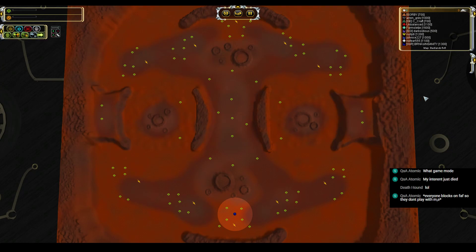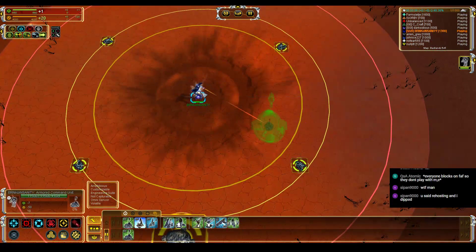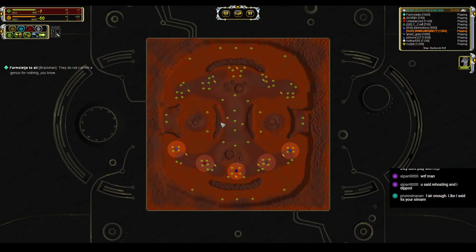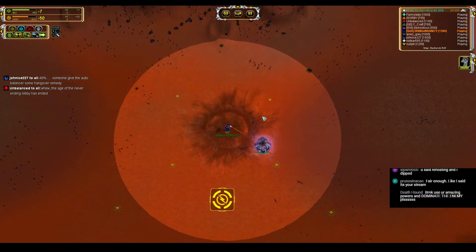The game is Supreme Commander: Forged Alliance and the map is Badlands. We need to build something for adjacency and get started on some of these mass extractors. This is a full frontal assault across the full front — five versus five in directly opposing slots with lanes. If anybody on the north team is watching the stream, shut it off — don't be that person getting free intel.